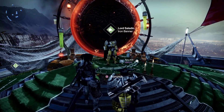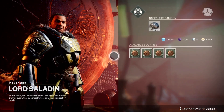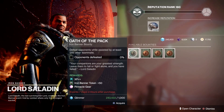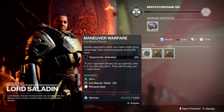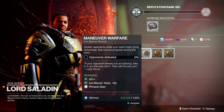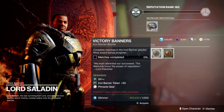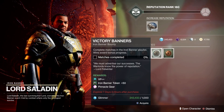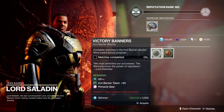Just like that, we are at the Iron Lord's Lord Saladin. This time he has the four pinnacle bounties again. You need to defeat opponents — assist or kill. You need to defeat opponents while your team holds zone advantage, so two zones or more. And you need to get victory banners — complete matches in the Iron Banner playlist; wins award bonus progress. So you can lose and still progress along with this.